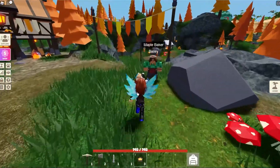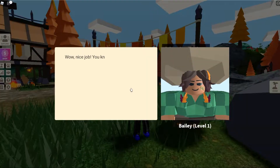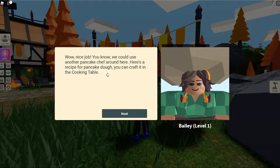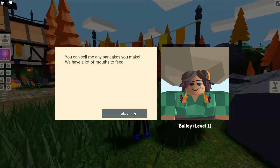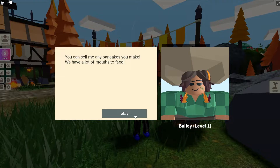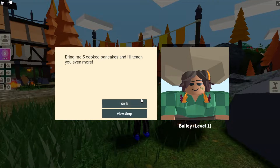You can open the maple tree — I've got some sap already, very nice. Bailey the maple baker: look, I got stuff! Nice job. Pancake chef — here's a recipe for pancake dough, neat! Oh, I can sell pancakes here. Wait — you can sell me any pancakes you make. For a second there I thought it said you can smell pancakes and I was like, wait what?